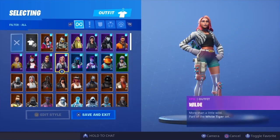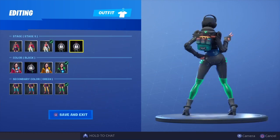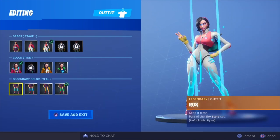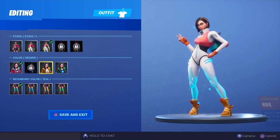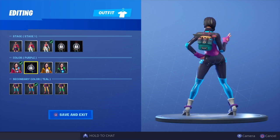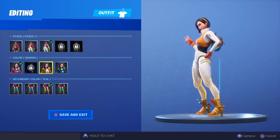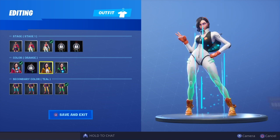Without further ado, let's get straight into the showcase. The first skin is the Rock skin. It does glitch through on stage five and stage four, so I'm going to put it on stage three. We go pink and teal, then purple — looks pretty cool. Purple, orange, black. Then blue: pink, purple, orange, black — that's probably one of my favorites. Yellow: pink, purple, orange, black.